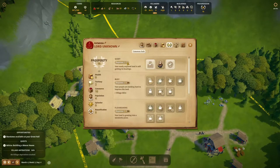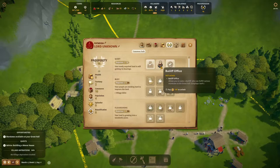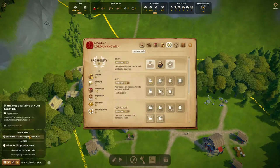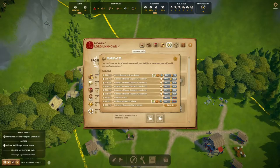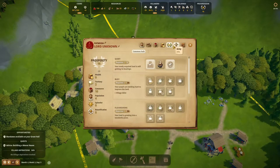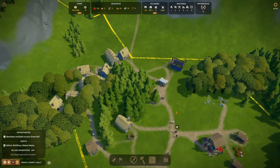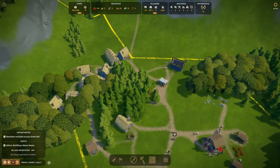We did get a lot of progression, meaning right now we can unlock the bailiff — that's one of the things we'll have to do. But we have to build the manor house first. There's a mandate available for the bailiff. Our economy is not that good actually, but that's why we need the tax office to tax our people — that's usually the main source of income, along with trading.